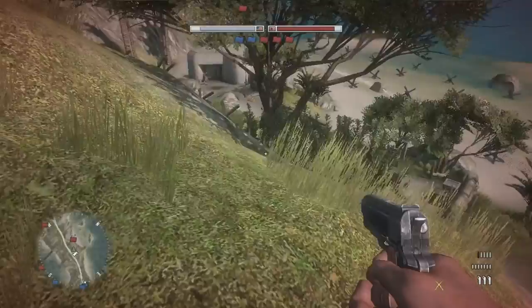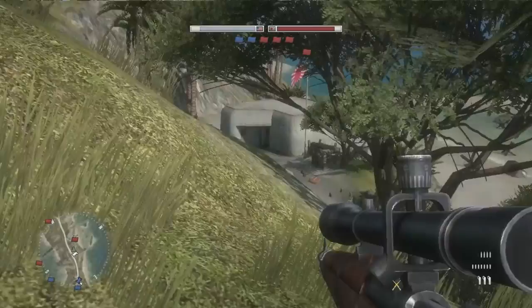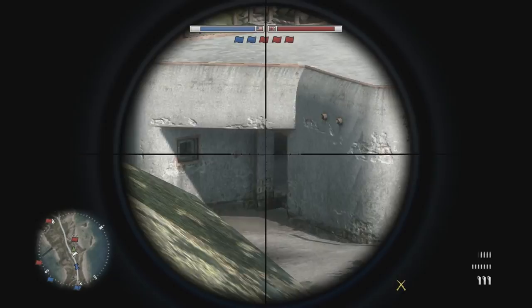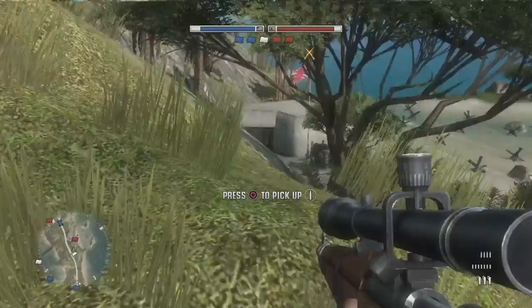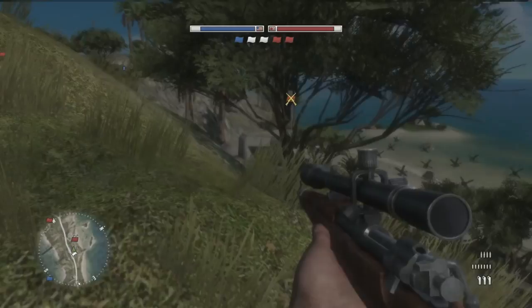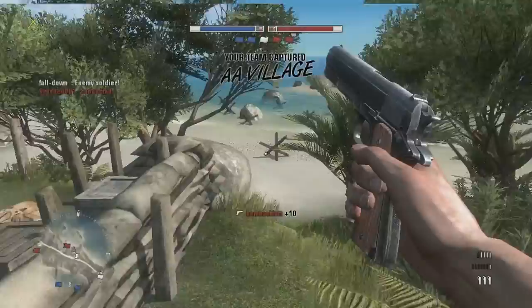There's another guy right here. I'm going to wait for him to come out. This guy tried to knife me but didn't for some reason. There's a guy still there — I'm just going to go all out. These people keep spawning in front of me, and that's one of the things that makes this game kind of unplayable sometimes.